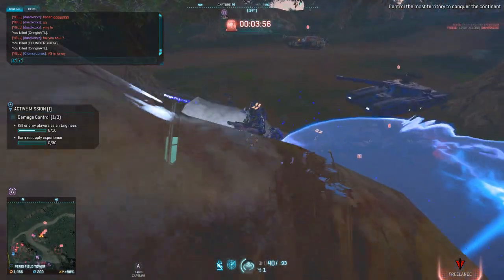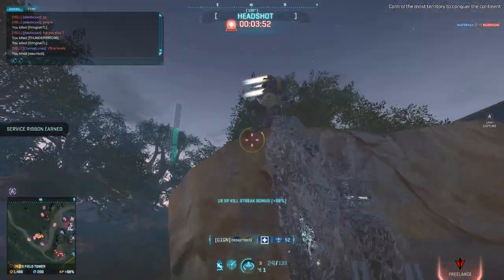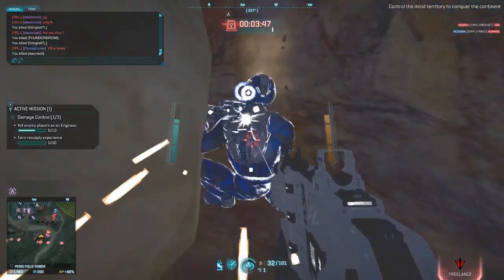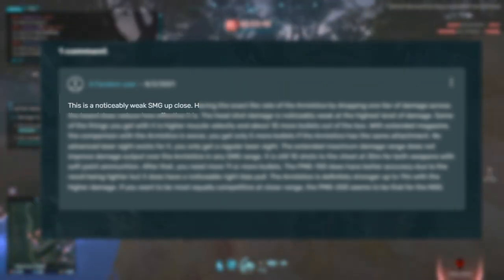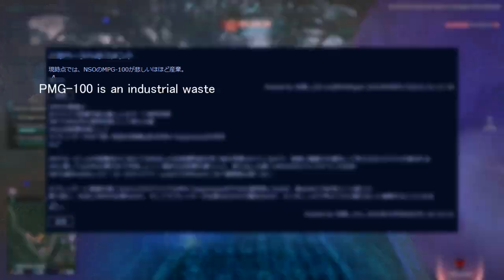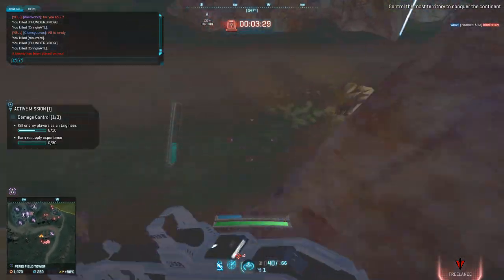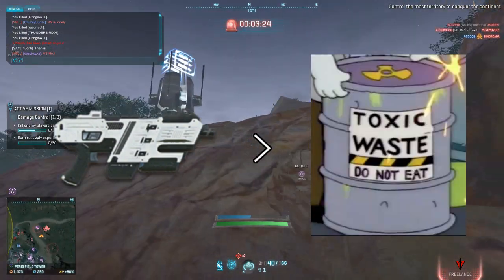But it makes up for it with its fire rate of 896 rounds per minute. So what does this mean? This weapon will punish you for running at a low framerate. But with that aside, if you look up the wiki, you see all these negative comments, like 'this is noticeably a weak SMG,' or on the Japanese wiki, some guy says 'PMG-100 is an industrial waste.' But I'm here to prove to you, with my gameplay, that PMG-100 is more than an industrial waste.